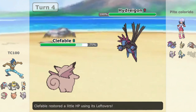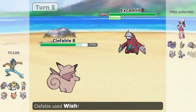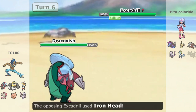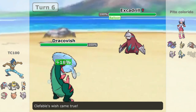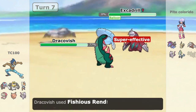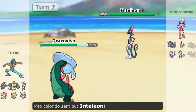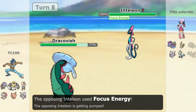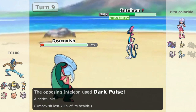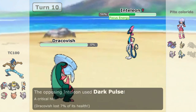I go into Clefable expecting a Fire-type attack or a Dragon-type switch. I go for Wish on the off chance that Excadrill was coming in. So far my opponent is playing pretty safe — he's not over-predicting whatsoever, and that's fine by me. I go into Dracovish so that I can come in safely. He goes for Rock Slide with his Excadrill, but I don't get flinched and I get off a non-Choice-Banded Fishious Rend — that's right, I'm holding the Lum Berry this time. I was expecting Inteleon to Gigantamax, but he doesn't do that.